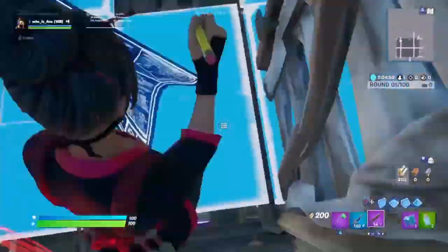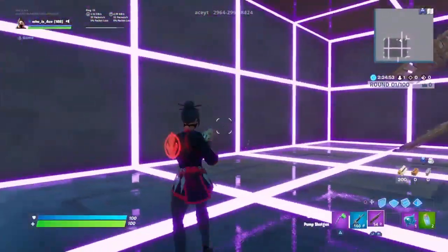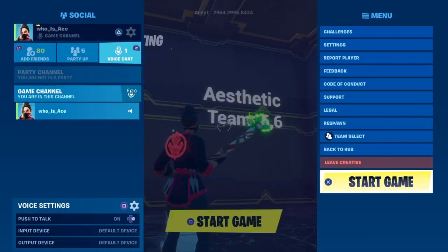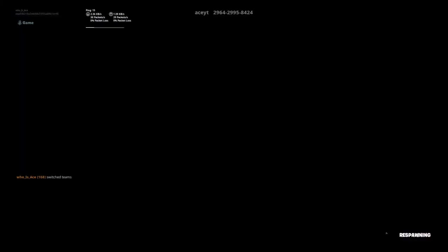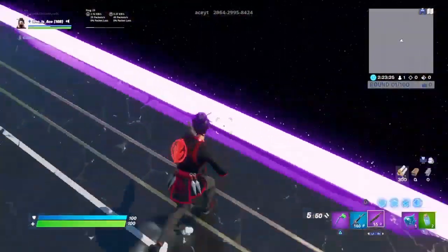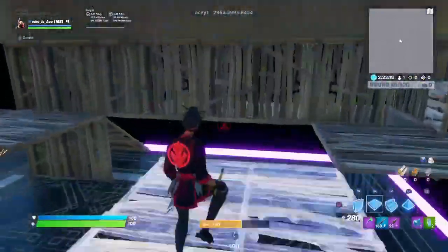I made it really easy and really simple — all you have to do is change the teams and you'll be able to come to this unique box fight map where you could go for clips. The next map I'm going to be showing you is the aesthetic map that I made before, from a video I made a couple of weeks ago. One team goes to team 6 and the other goes to team 5 and just start the game. It's pretty aesthetic and looks really clean — there's not a lot going on and it just looks really cool once you're 1v1.